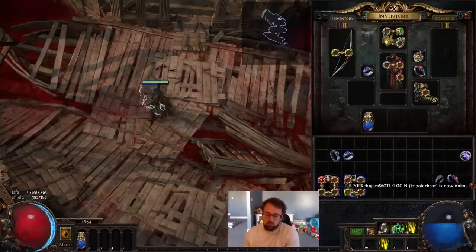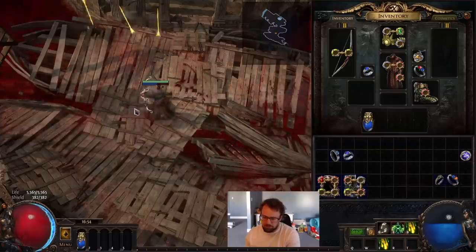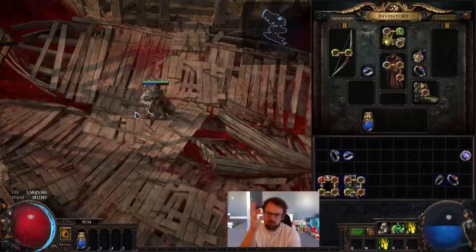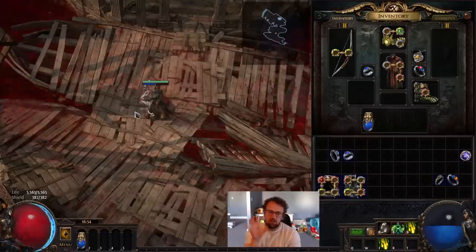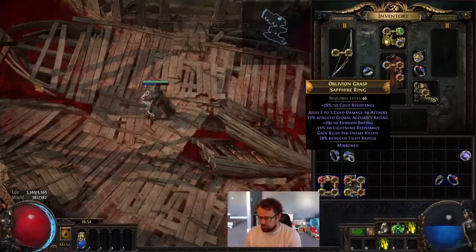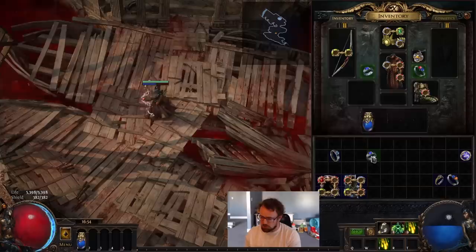If you go to 100% — which we're over 100% with the current gear I have on right now — you actually cease to hit enemies. The area, if it goes below basically non-existent, you no longer hit enemies. So we have to go to 99%, and I'll show you an example of what 99% would look like if we were to swap this ring out.